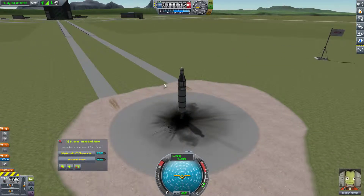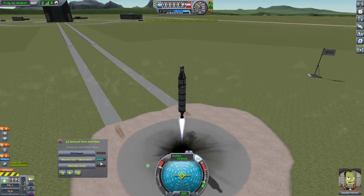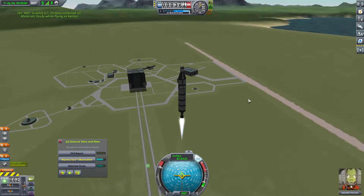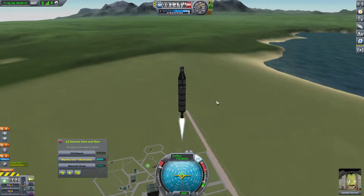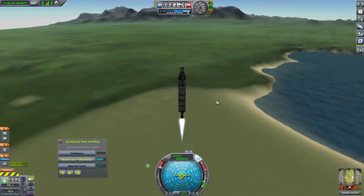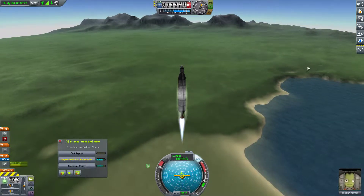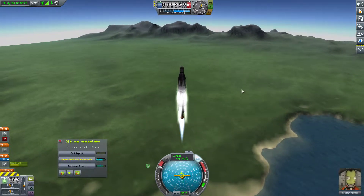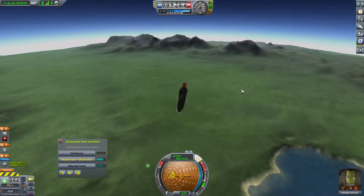Seems fine now. Let's go ahead and launch this then. We'll do a materials study while flying low, so I'll go ahead and close those doors. We're going to have to do several launches of the orbital variety to get our science. This particular rocket isn't going to get orbital — there's no doubt about that. Let's start angling over a little bit now. Whoa, that's too much — way too much.